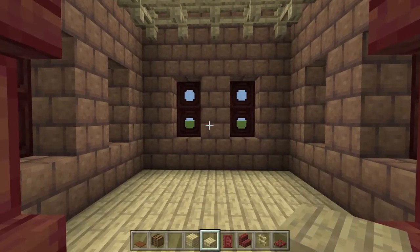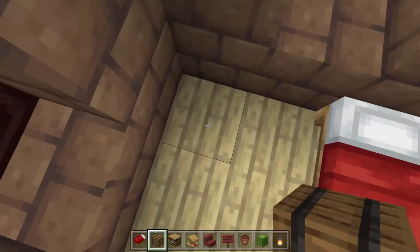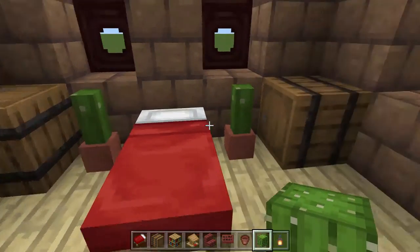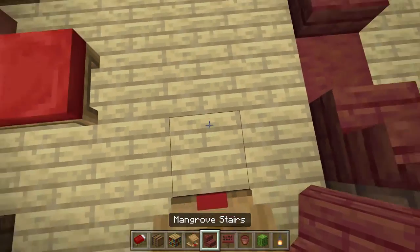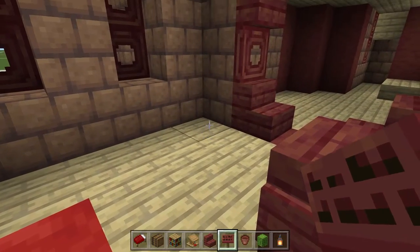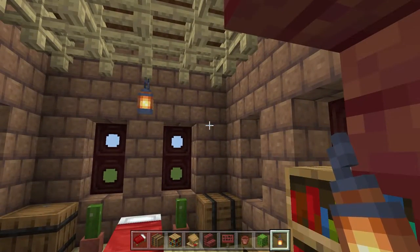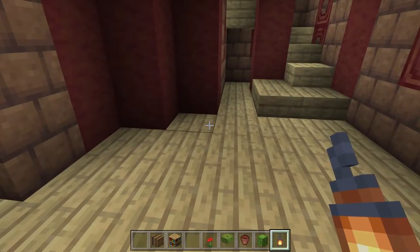Let's start decorating the bedroom. We're going to put our bed right here in the middle, then on each side in the corner put barrels facing down, and one over here as well. On each side of the bed we're going to put a flower pot with a cactus in it. Over on this side we're going to make a little desk area with a lectern, a set of stairs, and then on each side the classic stair with the sign trick to make it look like a chair. Over here in the corner we'll put a couple of bookshelves, and then a lantern right here above the bed for some light.